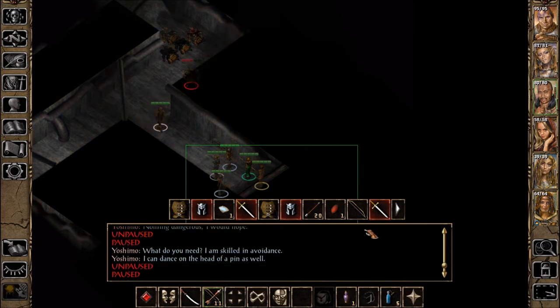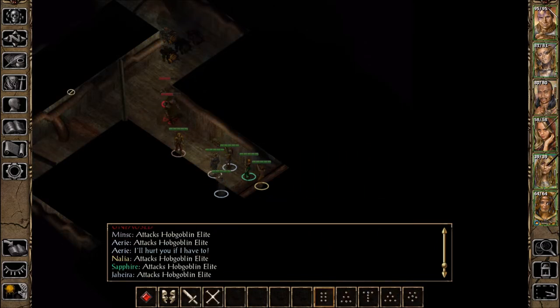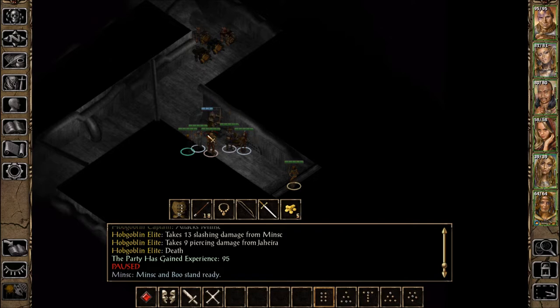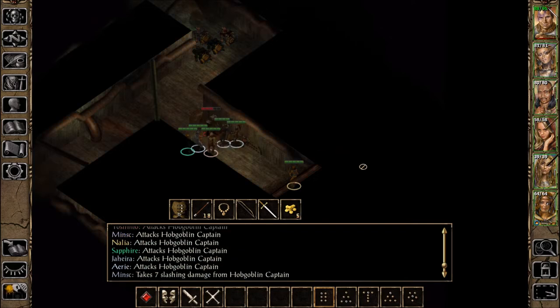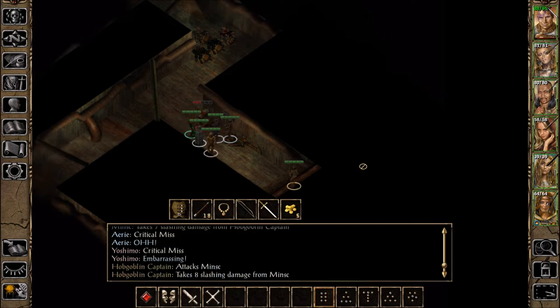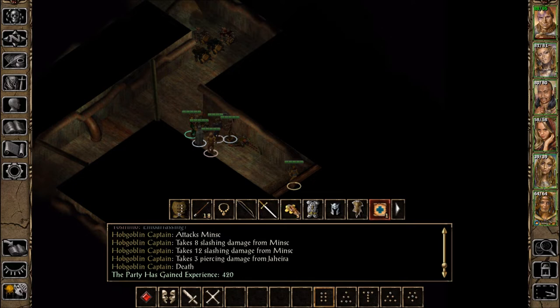I can dance on the head of a pin as well. Forts, not words! I'll hurt you if I have to! Minsc and Boo stand — I'm gonna hit the hobgoblin. Got a scroll of cure serious wounds, a couple potions of healing, a scroll of true sight. Split mail to sell. And arrows.